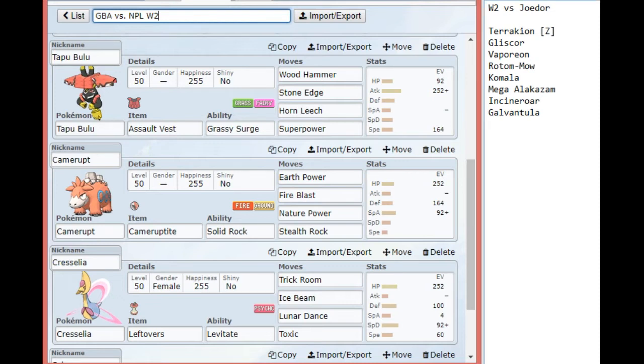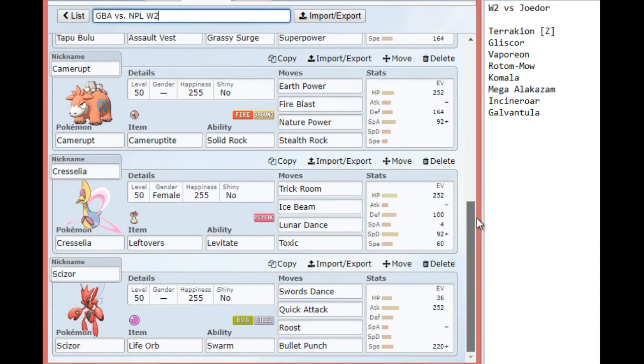I almost went banded here, but I need something to take on Mega Alakazam in case it gets set up with a Calm Mind or something like that. After that, Mega Camerupt is back again. The Mega Camerupt set this week has Earth Power, Fire Blast, Nature Power, and Stealth Rock. The idea of getting to go for a Nature Power which turns into Energy Ball on Grassy Terrain and hit Vaporeon with it just sounds absolutely delectable. Mega Camerupt does force a few switches against him, most notably against Galvantula and to a lesser extent Incineroar, so getting off Stealth Rock shouldn't be too difficult. I went with enough special attack to make sure I could two-shot Komala, and the rest I put in defense so I can take more hits from Incineroar and Terrakion, and it also stops Gliscor from two-hit KOing me if it's an offensive Gliscor.